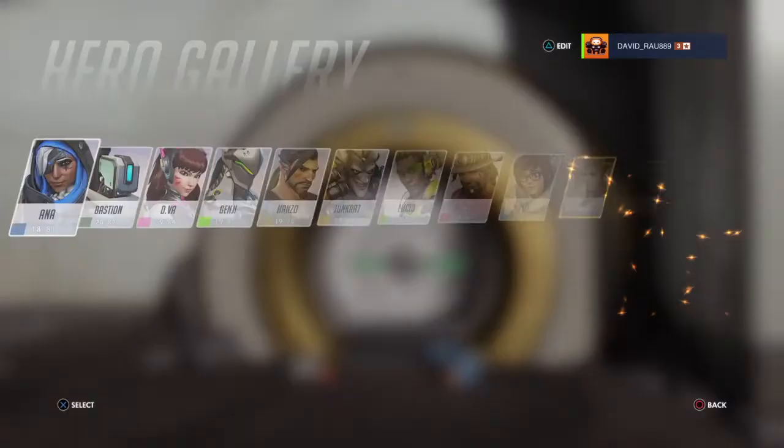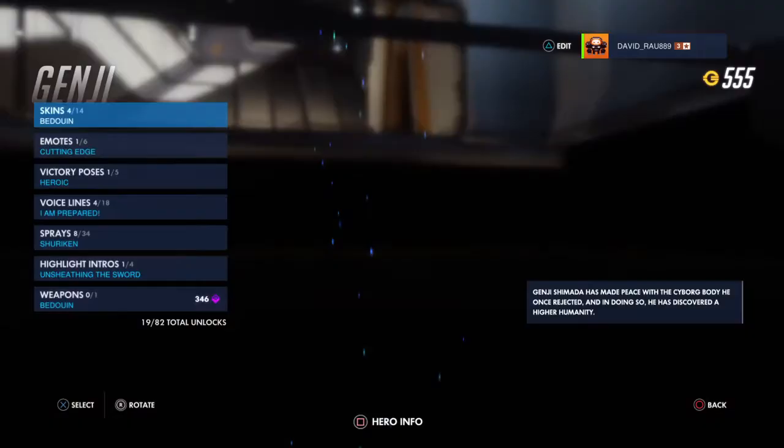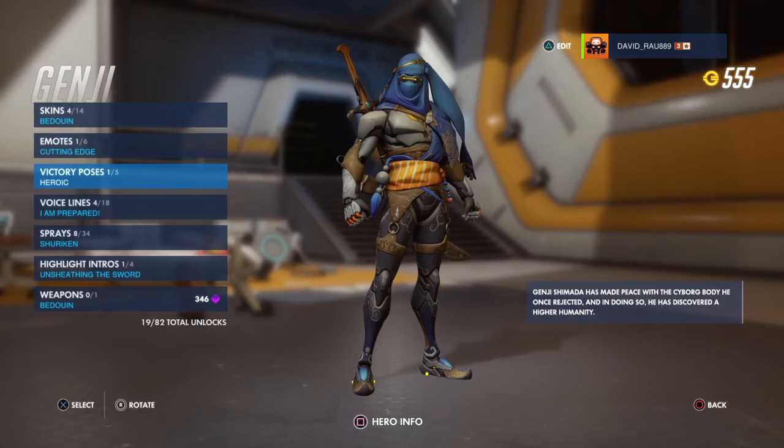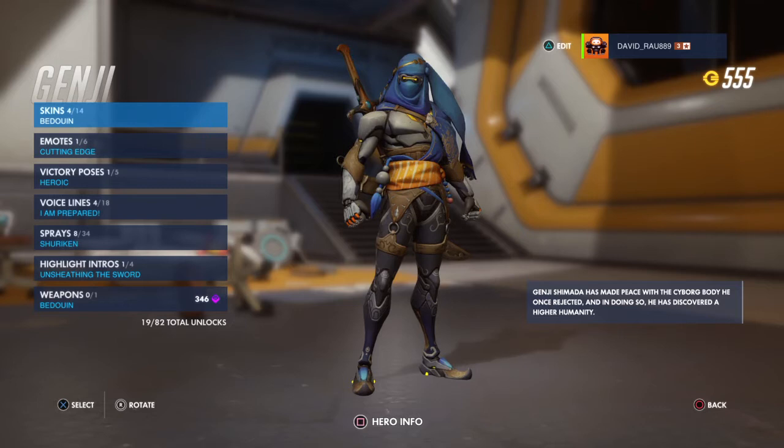Now let's go over to the Hero Gallery. Here are all the heroes in Overwatch and their items — for example, let's take Genji. Here we have skins, emotes, victory poses, voice lines, sprays, highlight intros, and weapons. These are different collectibles you can get in loot boxes, which you receive by leveling up.